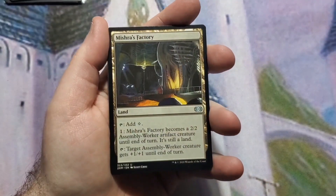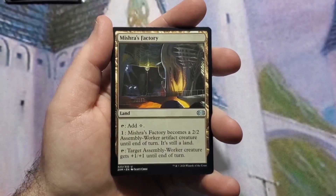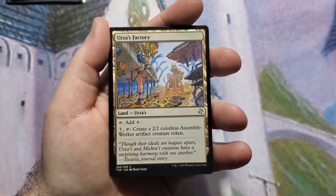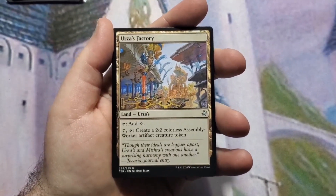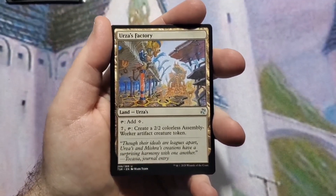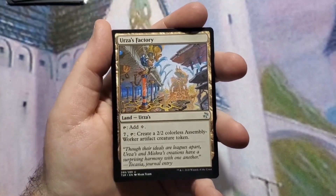Mishra's Factory adds a colorless and for one mana it becomes a 2/2 Assembly Worker, and can tap to give another Assembly Worker +1/+1. I included Urza's Factory for a little synergy there — it taps for a colorless and for seven mana you can create a 2/2 Assembly Worker. This is helpful for defense and offense if you keep clearing the board and you're the only one who can create creatures, or later in the game when people don't have cards in hand.